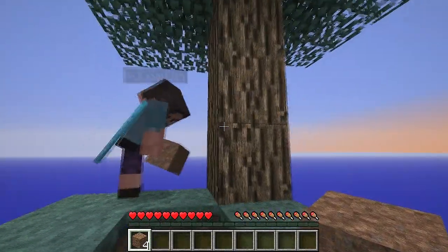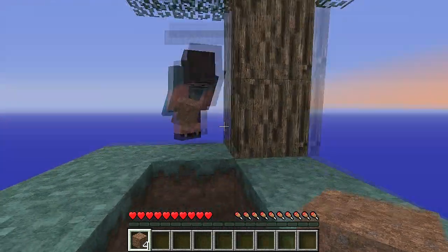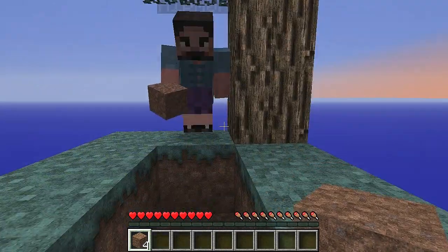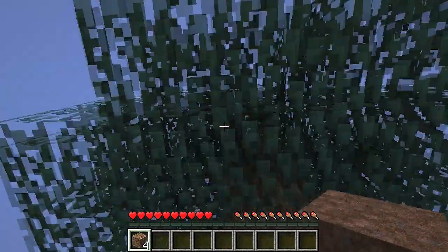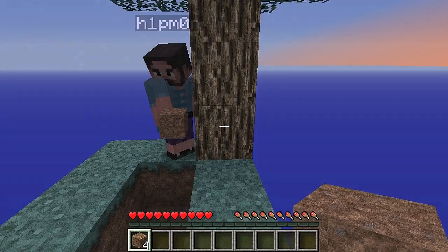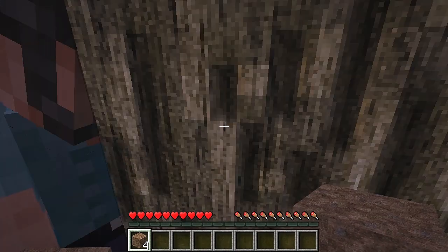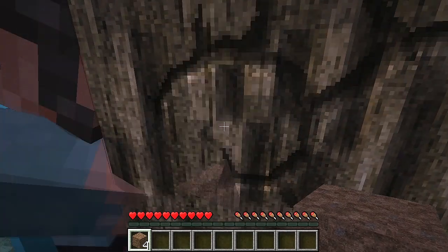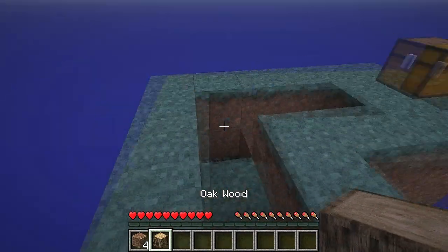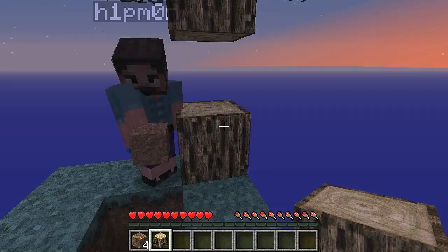Yeah, but I don't want to lose the wood as I go around. You're going to lose the mud — I won't lose the mud. Trust me, just take the tree down. As long as we get one sapling we're fine. Yeah, but I'm gonna lose the wood. No you won't, just huddle up to it — huddle, huddle. We got wood! Okay, it's getting dark already, Lee.